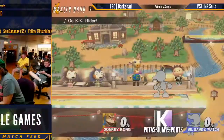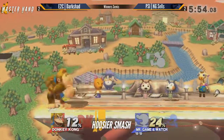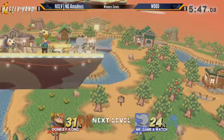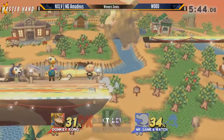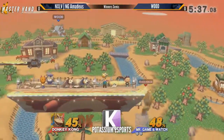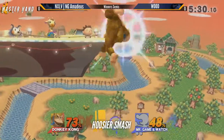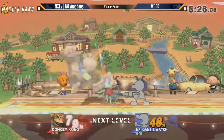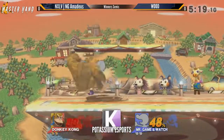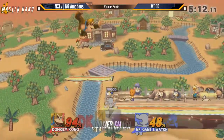Game one on Smashville — good old Smashville. Things are off to a pretty even start so far, both players trading back some hits, percent pretty even. Wood getting the singular bacon snipe. Wood is very good at keeping characters with somewhat linear recoveries off the stage continuously. Donkey Kong on the other side of the stage, always trying to recover, always trying to land, can't quite find his footing.